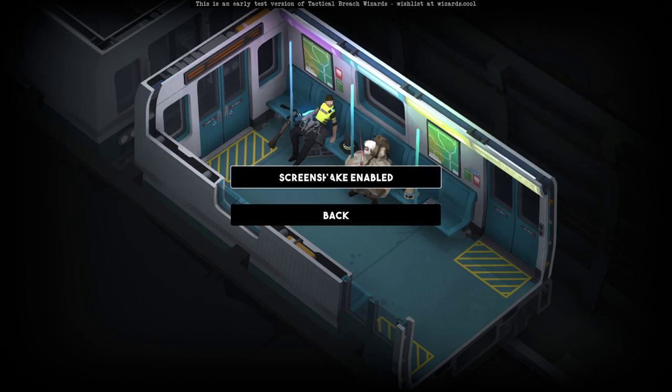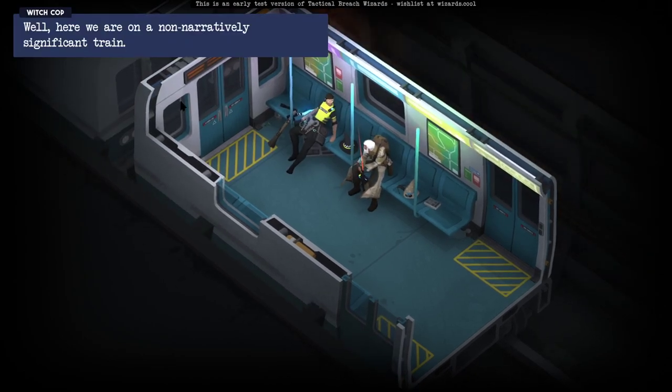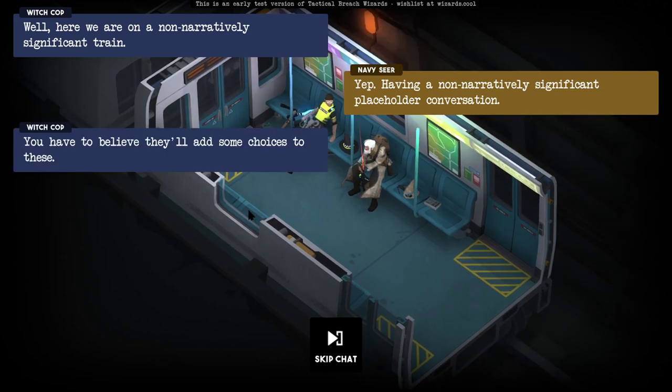Gameplay options — let's turn off Screen Shake. Controls: left-click to select, right-click to do thing. I thought it said 'do nothing.' Drag left mouse to pan, right mouse to rotate camera, mouse wheel to zoom. From what I've read, this is all placeholder dialogue, so it's not the final version, like I said earlier. Placeholder conversation — gotcha.